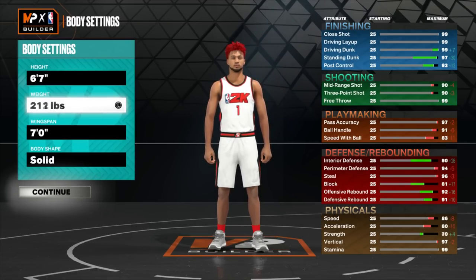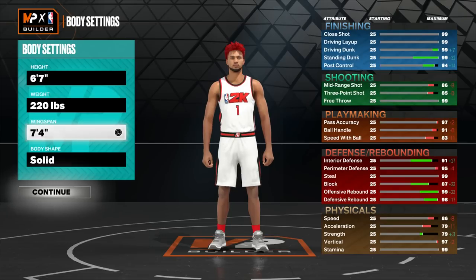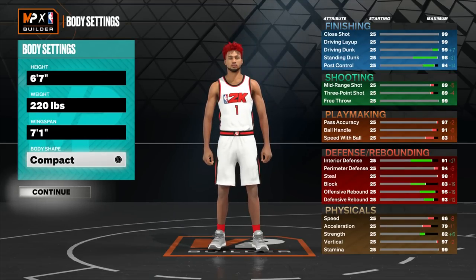We're going to go with 6'7. I feel like the best heights on current gen are 6'7 and 6'8, but for this build we're going 6'7. With the weight, we're actually going to go up — you get silver Bully at 82 strength, and 82 strength starts at 217 pounds. We're going to keep upping the weight until the acceleration goes down — it goes up or down one at 221 pounds, so we're going to go 220 pounds exact. With the wingspan, if I go max, my three-pointer goes to 85, which takes off a lot of good shooting badges from gold to silver. So we're going to lower the wingspan down to 7'1, which gives us an 89 three-pointer. Body shape, I went with compact — it's personal preference.